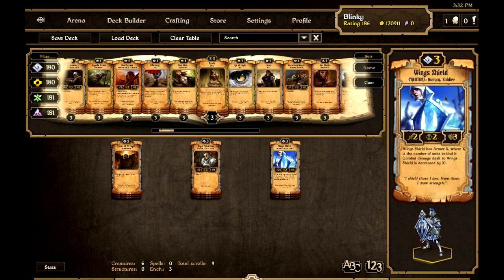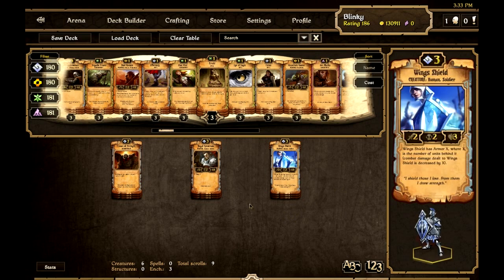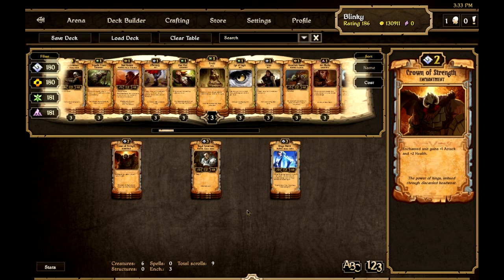Royal Spearman does enough work there. Wing Shield costs three: two attack, two health, three countdown, Human Soldier. Wing Shield has Armour X, where X is the number of units behind it — common damage dealt to Wing Shield is decreased by X. We play Crossbowman, Duke Infantryman, and Wing Soldier before Wing Shield so we get a nice solid defence — a Veteran attacking this will only do one damage. Crown of Strength gives plus one attack and plus two health — mainly the health boost on Wing Shield for five health, or healing things out of Burn, Rage, Soulsteel effects.